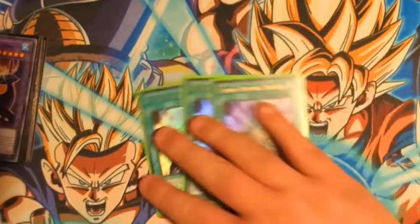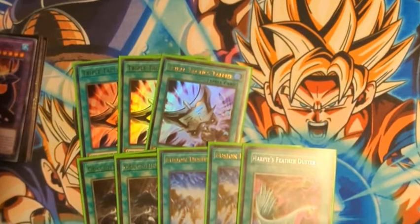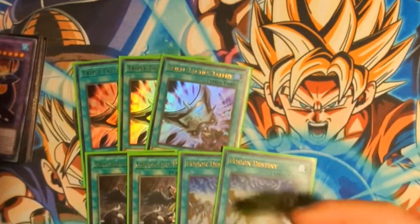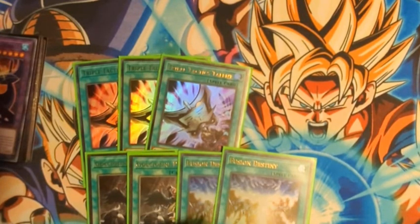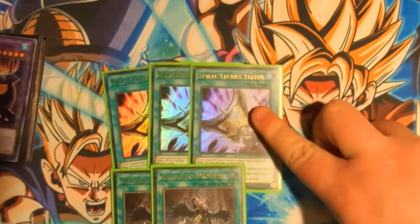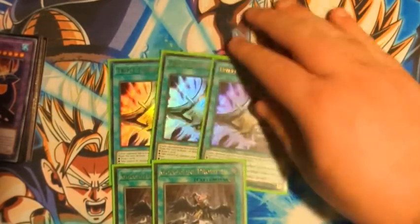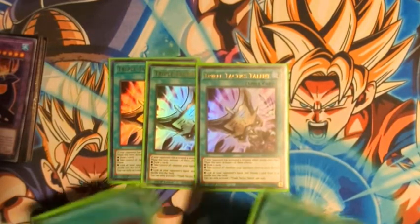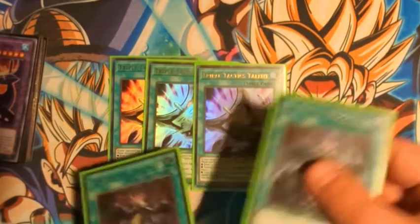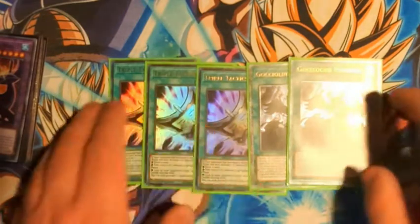Three Triple Tactics Talent — these are the cards that make the deck more resilient going second or when you're getting interrupted. A lot of decks are playing Impermanence and Droplet set up going first, so this helps blow those out. One Duster is important for most decks and helps out against Mystic Mine so you don't get locked out. Three Talents is really good in this meta since decks set up board negates and hand traps like Ash Blossom and Nibiru. A DPE plus a hand rip is good enough for GGs. Three Droplet — I have one more in the side when I know I'm going second against a deck this card really hurts.